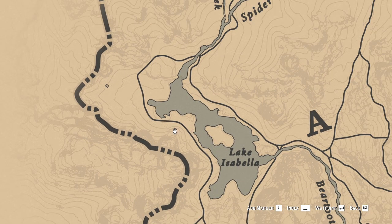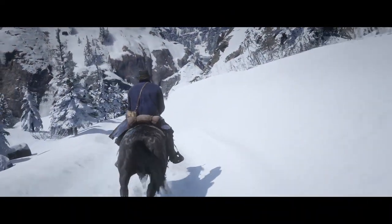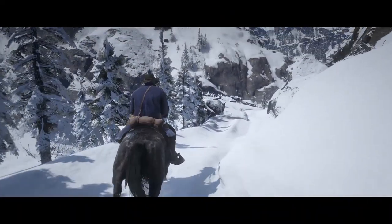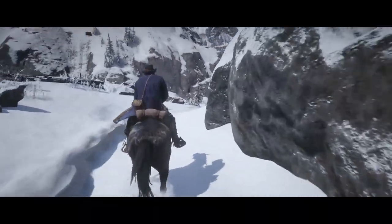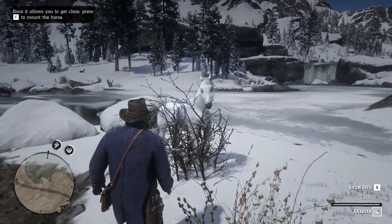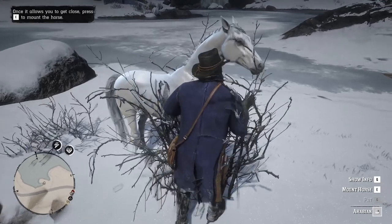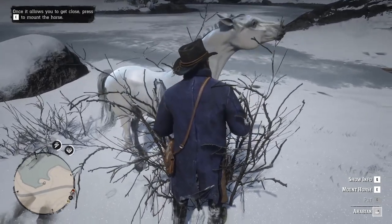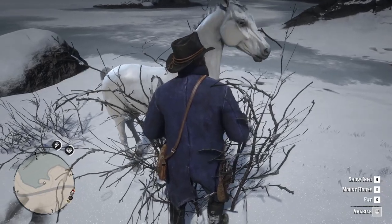You need to find him on the map. His location is going to be northwest from Lake Isabella, like I'm showing you on the map. Just ride until you reach there. When you reach the location, you have two ways to tame the horse: some guys will use the lasso, but I would recommend approaching the horse slowly, trying to calm him down. This way, when you are close to him, you have the option to mount her and you can easily tame him by following the on-screen options.